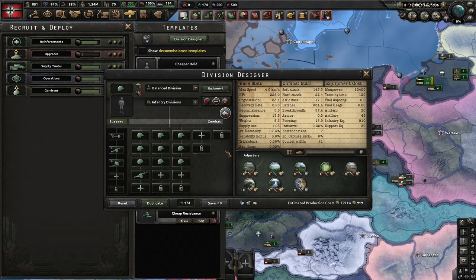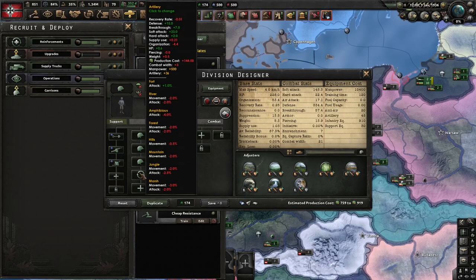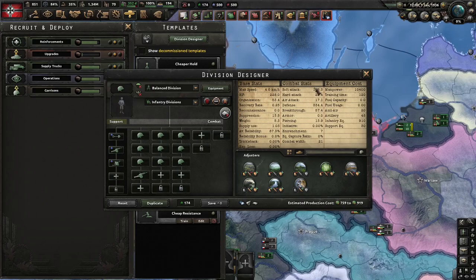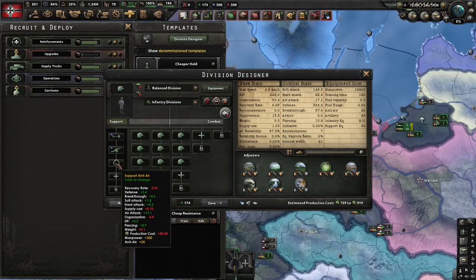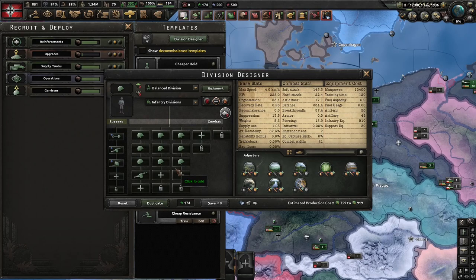Now, here's the balanced division. Slightly expensive due to artillery. But you can attack, you can defend, you got anti-air. I have armies of this template because I'm usually playing a major so I can afford the artillery. This has won me more wars than I could count — I don't remember how many games of HOI4 I've played with this division.